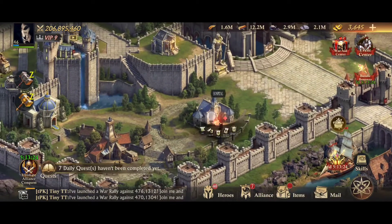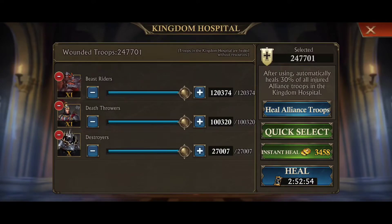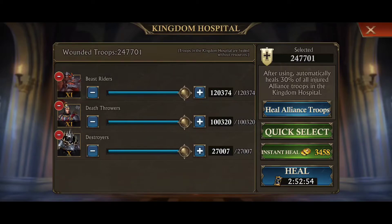What's nice about it is that no resources can be plundered, and all of your troops return back to you 100% after the event is over. So going to your hospital — the Kingdom Hospital — this is where all of your troops end up for this event. It is purely a gold heal or time heal, so if you want more troops, you either have to wait or spend gold to instant heal.